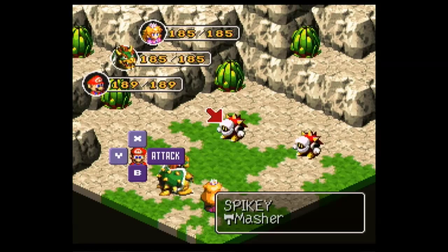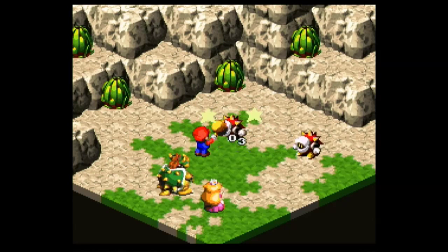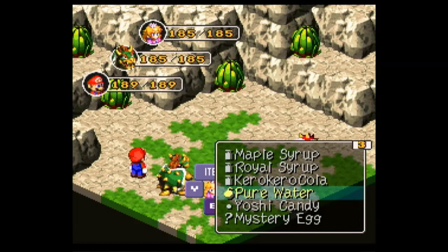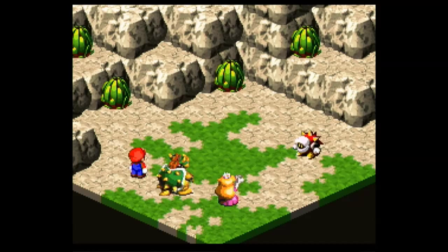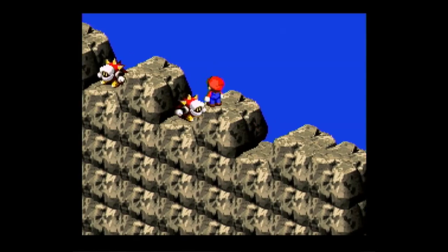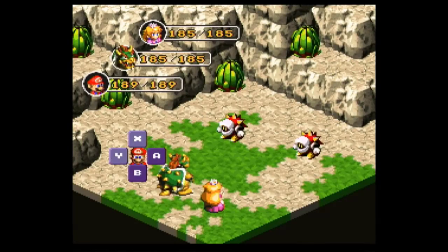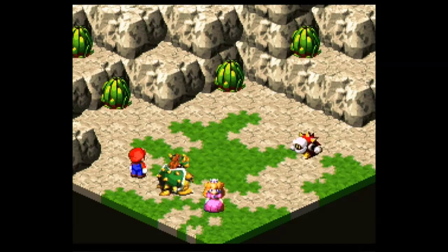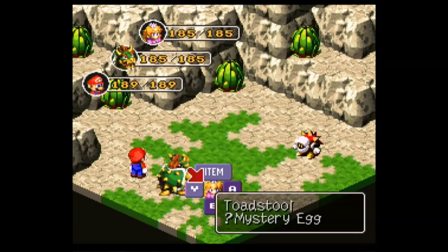We've got a whole bunch of spiky enemies here — literally named Spiky. So why don't you use that mystery egg? Give it that love. Didn't do anything, did it? You're gonna have to wait and see what it does — it is a mystery, after all. As much as it sucks, I want you all to sit through exactly what this does, because I don't know what it does either.